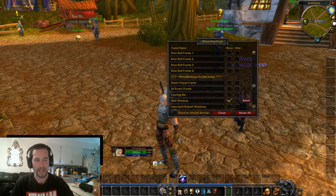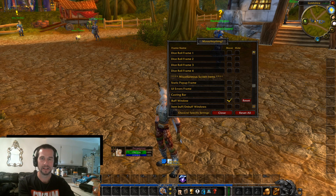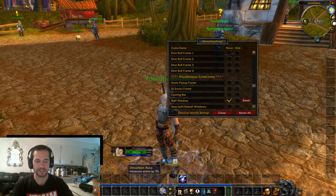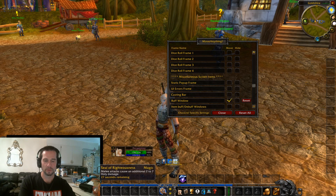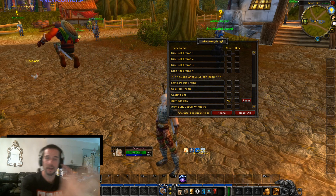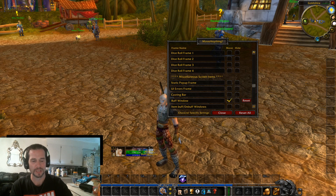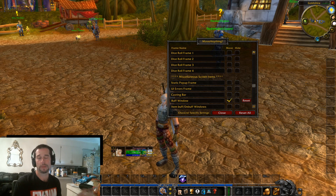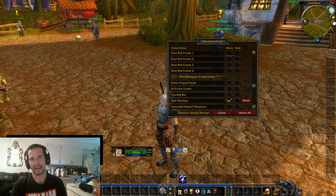One thing to keep in mind as you're working with the buffs is that they stack out to the left. As you just saw, I got that Arcane Intellect buff and it appeared to the left of everything. If I take off my Devotion Aura and pop it back on, it's to the left. The freshest buff is always to the left — so Seal of Righteousness will be to the left, Seal of the Crusade will be to the left. The important thing to remember is that buffs stack leftward, and you don't want them too close to your name because they'll just overlap and you won't be able to see anything — especially when raiding.